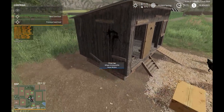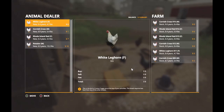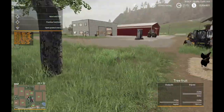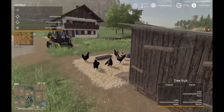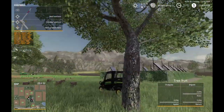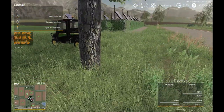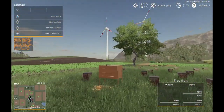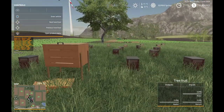I'm going through and learning all the different menus for all these different things. The chickens are pretty straightforward — they just need feed and water. The tree fruit will eventually be the next one I work on.